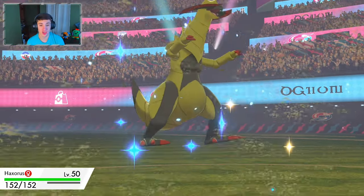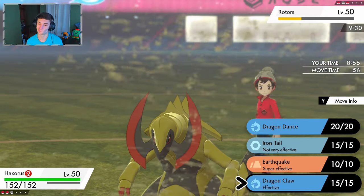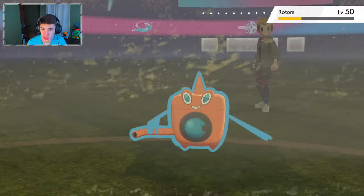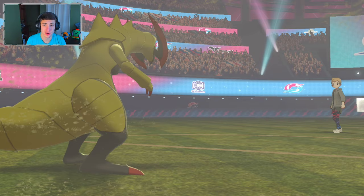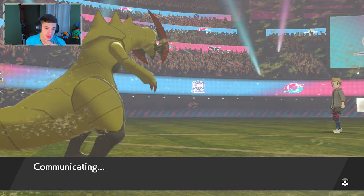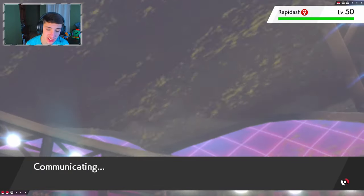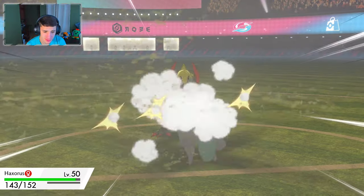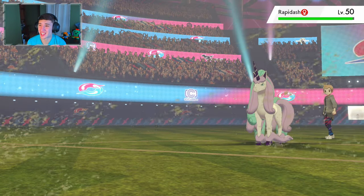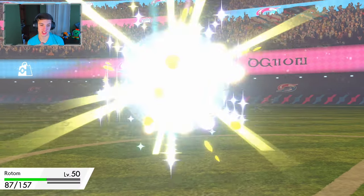We go Dragon Claw on Rotom-Wash — breaking the mold, Mold Breaker! Rotom can't really do much — Haxorus outspeeds and takes it out. Rotom is done. He brings in Galarian Rapidash — this could be the death of us. Hopefully we outspeed, going for Iron Tail. This thing does outspeed us though, it goes for Play Rough — we eat it on our Focus Sash which saves us from the one-shot.